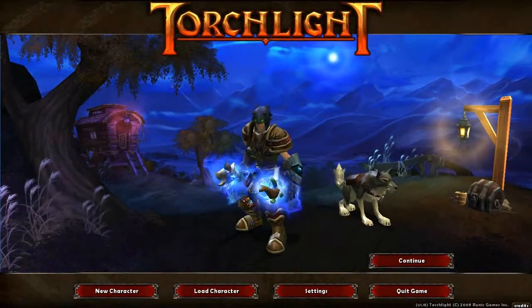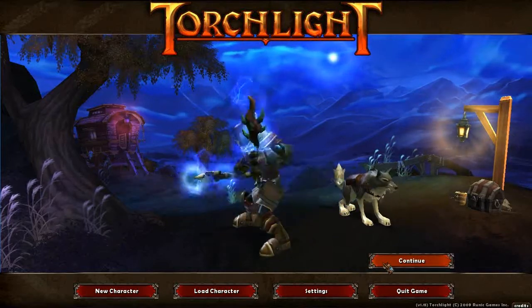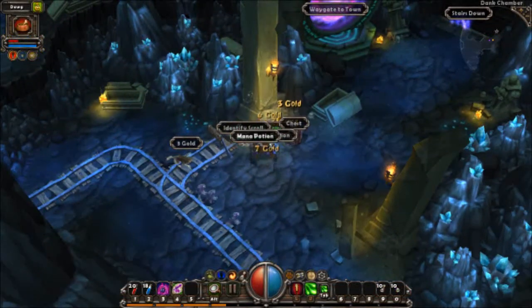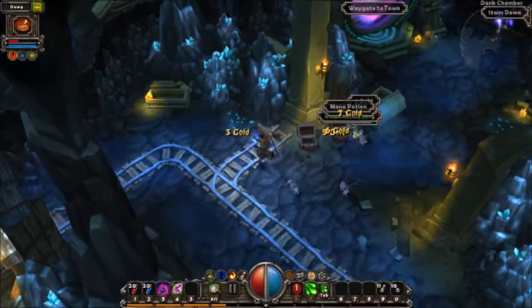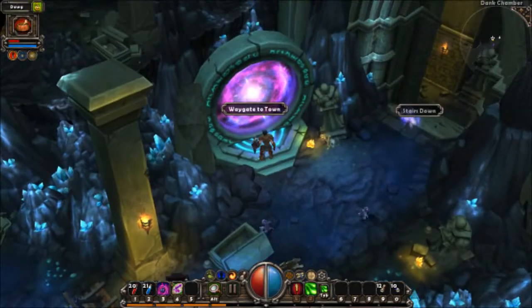Hello, this is Trinont, and welcome to part 3 of Let's Play Torchlight. One thing of note is that after beating Brink, we will have unlocked waypoints, or set portals distributed between every five levels of the dungeon.